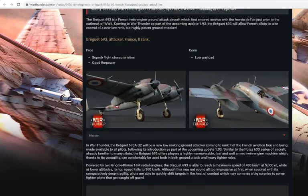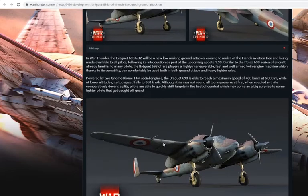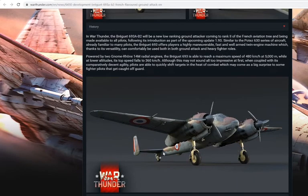Maybe 2.7. The maximum speed is 480 kilometers per hour, and that's at higher altitudes. Once you go lower in altitude, your speed drops down to 360. It sounds like this radial engine will not perform as well at lower altitudes.